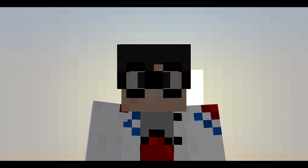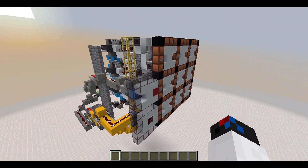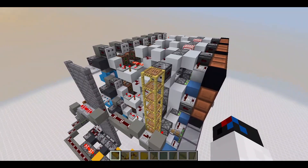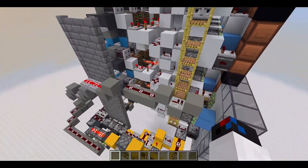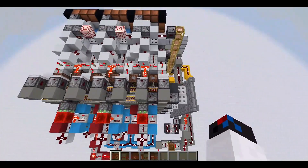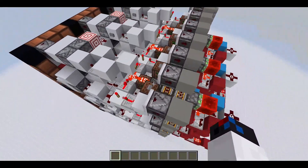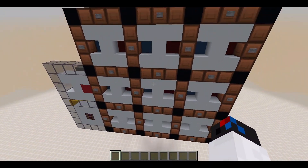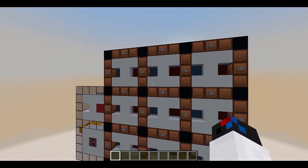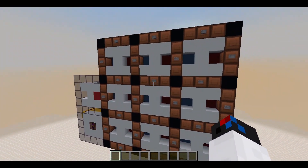In today's video I have something really awesome to show to all of you — this is Dots and Boxes, fully working in Minecraft using only redstone. There are no mods, no data packs, no commands; everything is controlled by redstone. Because of that, you can actually build this in survival. I have tried to make this as small as I can, and yes, you can see this thing is really dense. Right now I have a 3x3 grid to play the game.